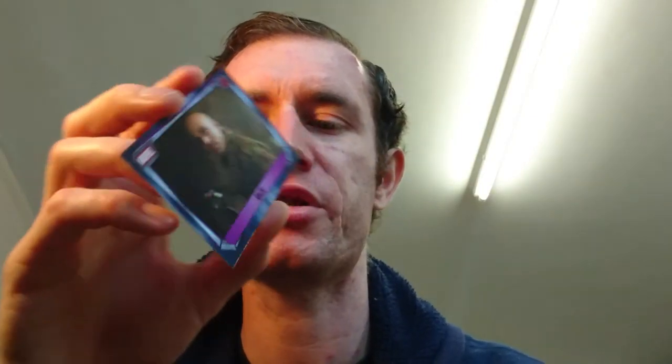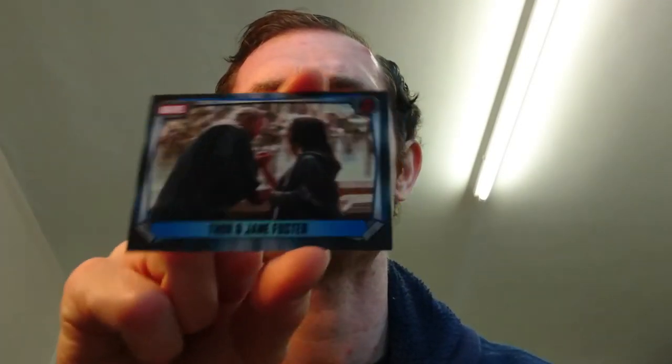From the Avengers we have Raza — I'm not sure if I remember him — and he's holding some sort of stone. If you've seen the movie I'm sure you know what he's doing. From the Avengers again we have Hope Van Dyne — according to the back she's from Ant-Man, which I didn't see so I have no context. We have Thor and Jane Foster having a chat, from Thor: The Dark World according to the card.